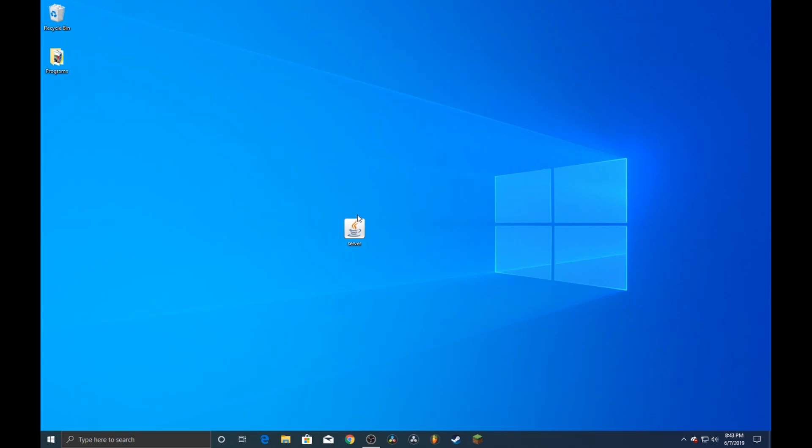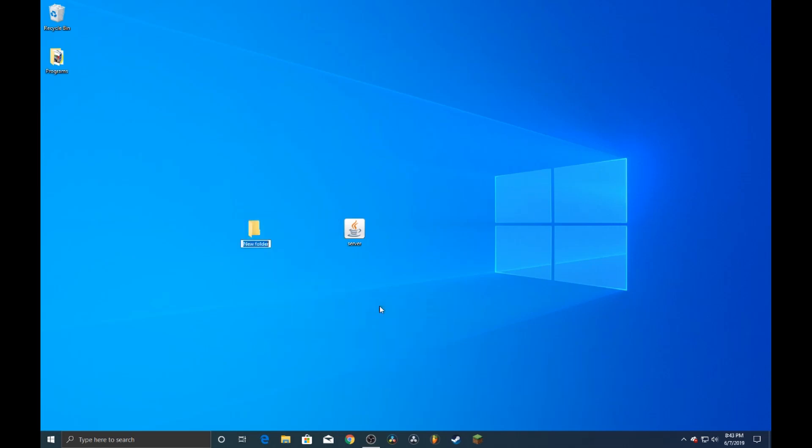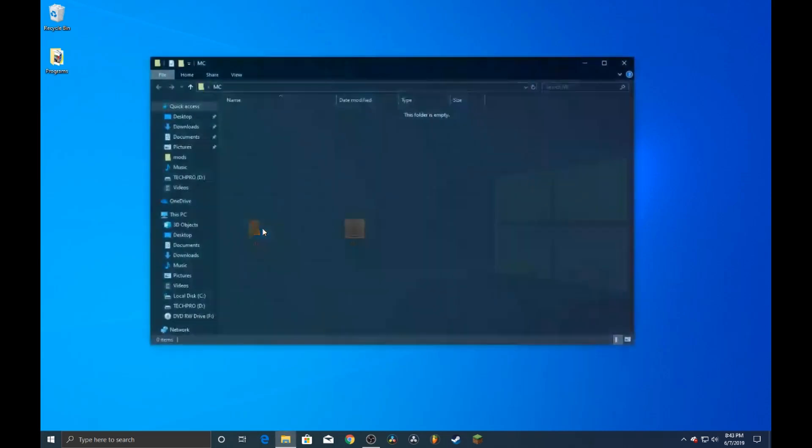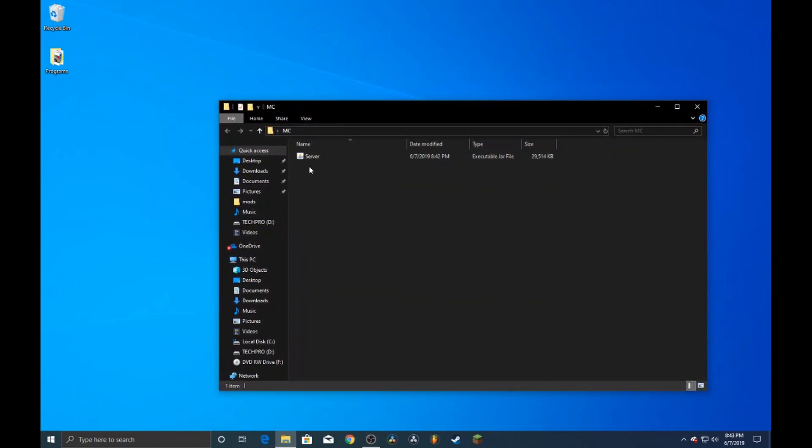It's just a .jar file, it's super simple. Go ahead and right-click on your desktop, go over to New and then Folder. You can name it 'mc' or whatever you want, then open that up. You're going to drag that server file into the folder that we just created, then double-click it.